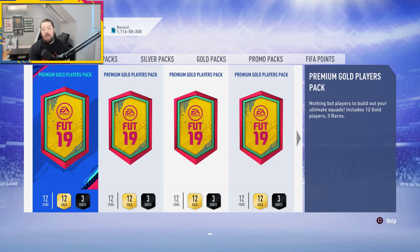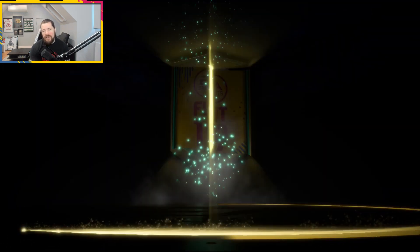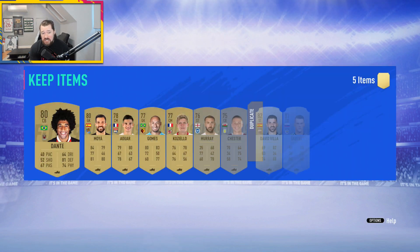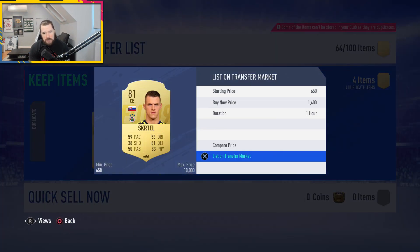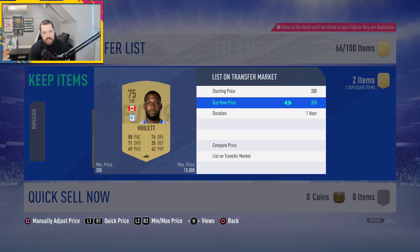So premium gold players pack — let's see if that SBC was lucky to us. It wasn't in terms of a walkout. Do we get an inform or board? No, we don't. So I traded in 11 commons for nine commons and three rares. I'd still say that's a fair trade — that's okay. Let's just pop these on the transfer list. If they sell, they sell. If they don't, they don't. No dramas.